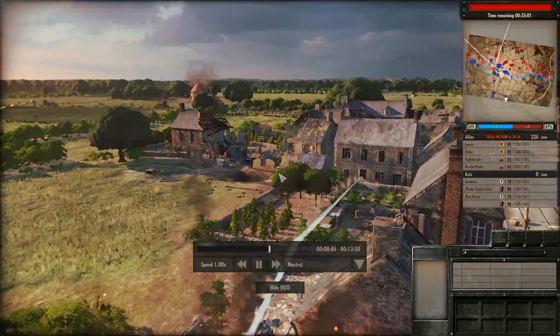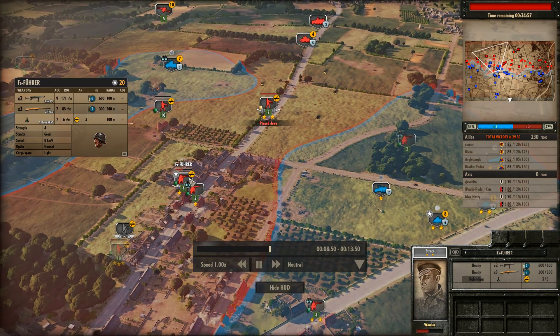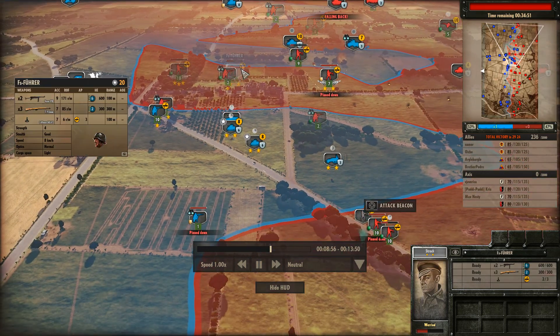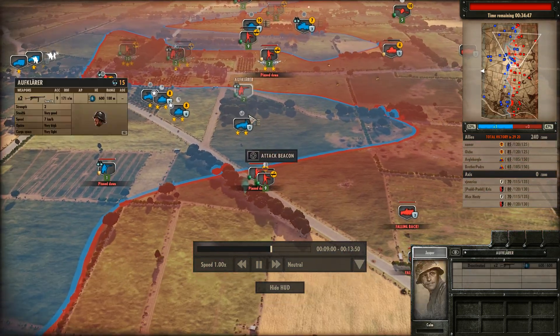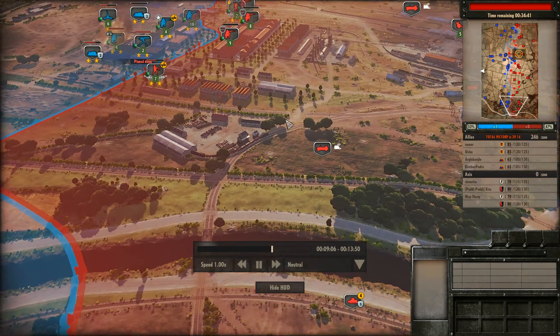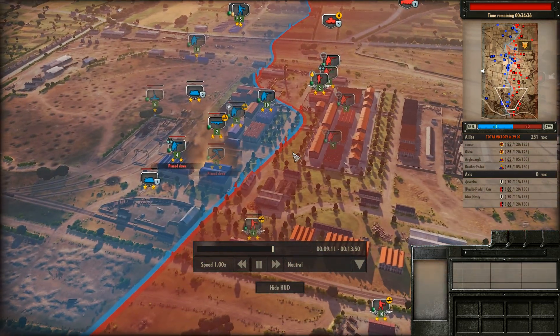Taking a rocket hit, Panzerfaust knocking it out — or actually I think that's a heat grenade knocking it out. Using the AT grenade, I've never actually really seen the anti-tank grenade being used. It's pretty amazing how you can chuck grenades like that over 100 meters, but hey, it's a game — you gotta have that stuff.